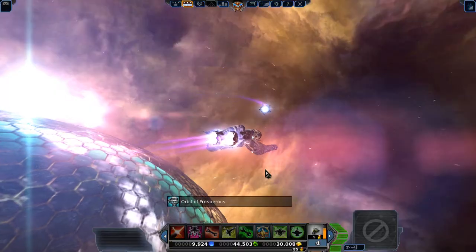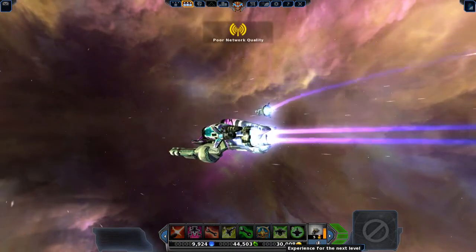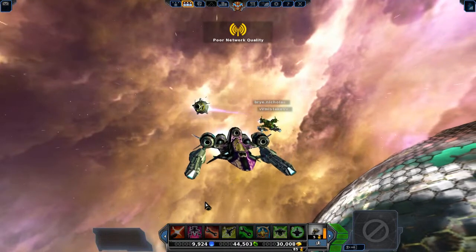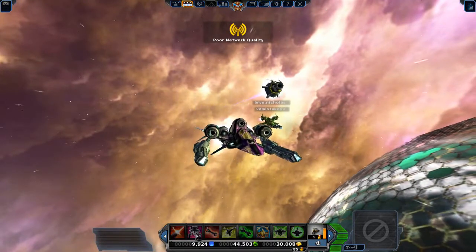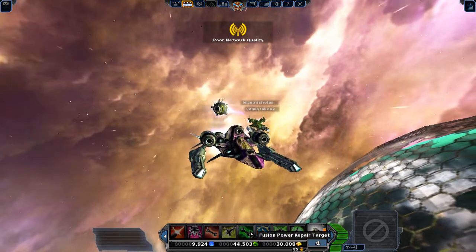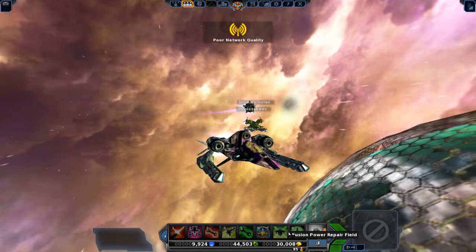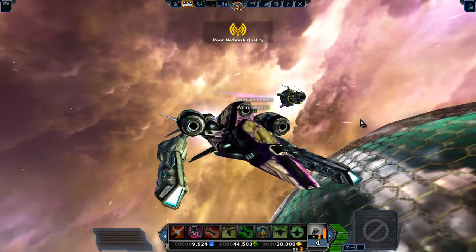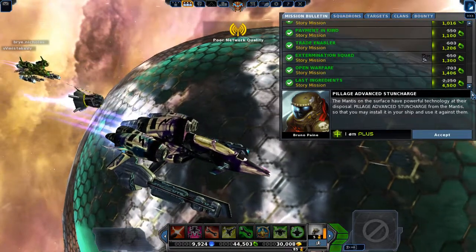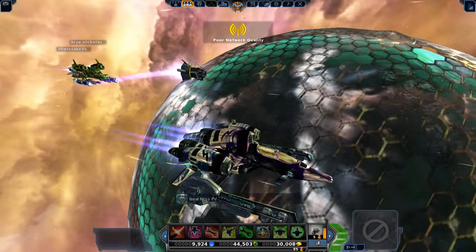Welcome to Prosperous! My screen just froze — what the hell. On this Engineer class ship I have: Gemini Ancient Blaster, Gemini Collector, Gemini Repair Droid, Gemini Afterburner, Fusion Power Repair Target, Fusion Power Protector, Fusion Power Repair Field, and Fusion Power Materializer. Let's get started on the missions — Trinity, let's do this! Distress Call — there it is, let's get that mission done.